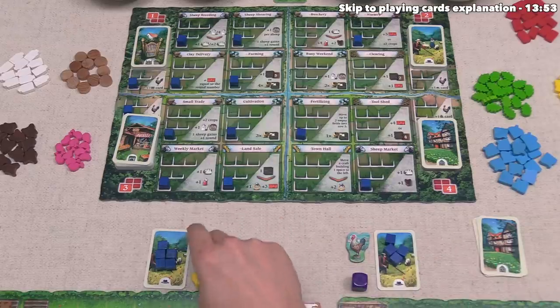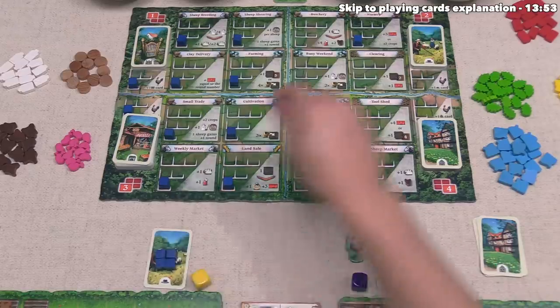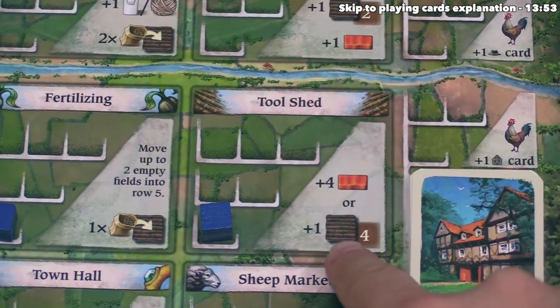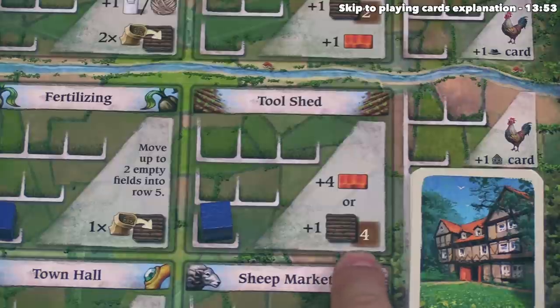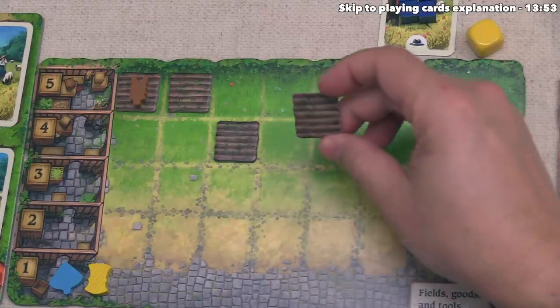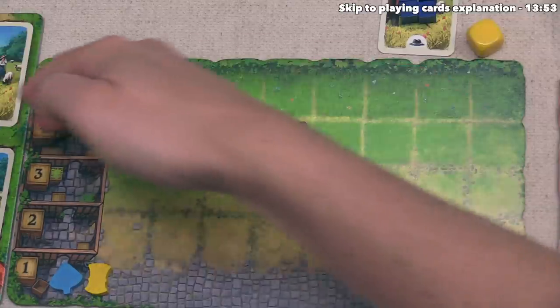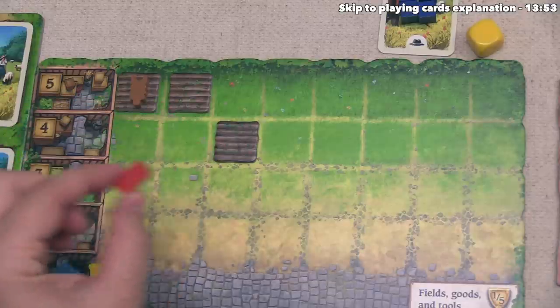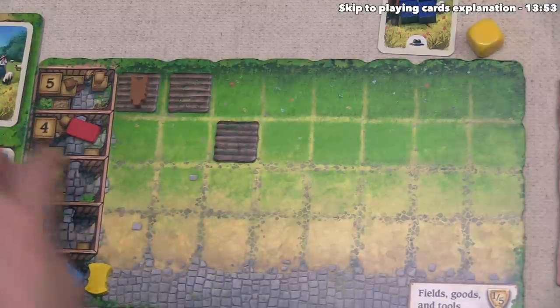Our turn is done, which means yellow can go, and they've decided to go to the tool shed. That says they can take four clay, or they can add a new field from the supply onto their board in the four location. They've decided they would actually prefer the four clay, so they can take this clay token and place it onto the four spot.